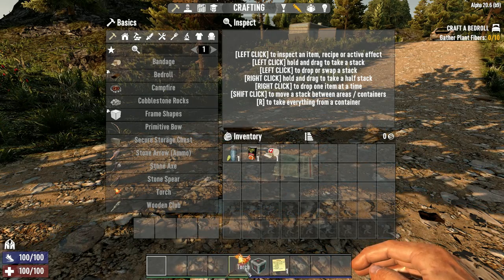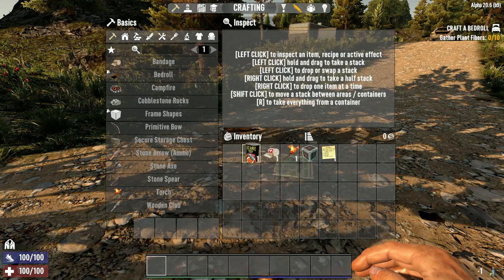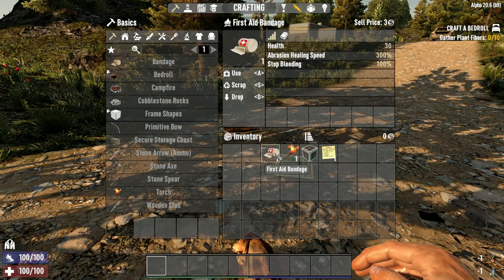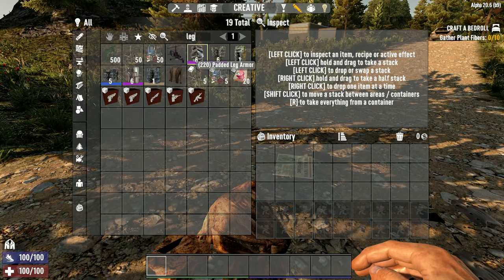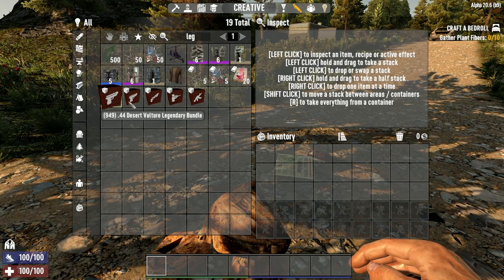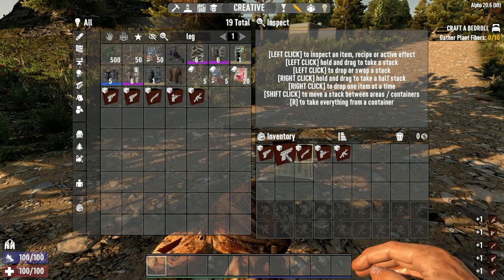Once you load into the game the first thing you want to do is get rid of all the crap you started with because you're not gonna need any of it. Next, open the creative menu, type in 'leg' or 'legendary' and grab one each of the five legendary weapon boxes.